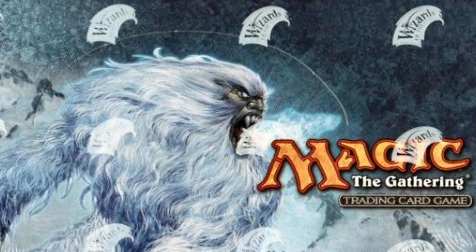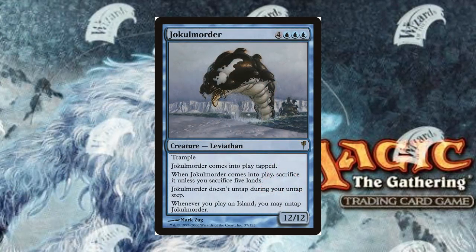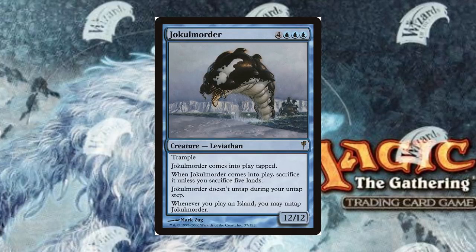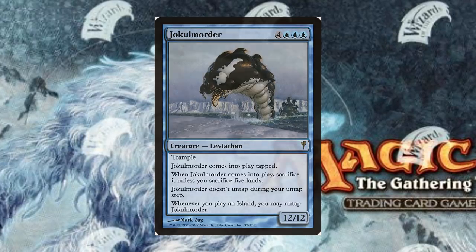ColdSnap had a total of 155 cards, which consisted of 60 commons, 55 uncommons, and 40 rares, along with having the shortest design schedule of any Magic expansion — 6 weeks.